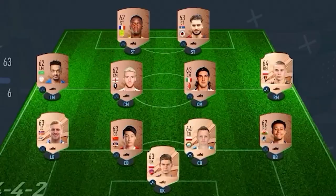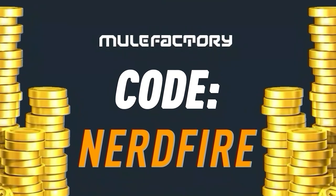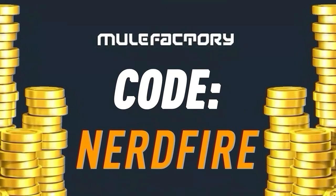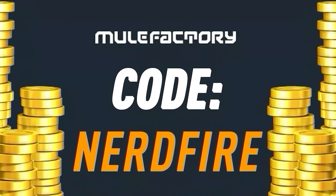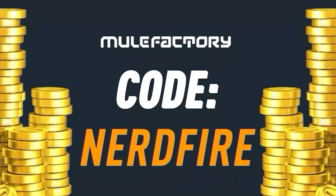Have you guys got a terrible team, no coins, and you want to buy some of the brand new players from the FootCenturion's promo? Look no further than MuleFactory.com. Go over there to get the cheapest, most safe, reliable coins and use the code NERDFIRE at the checkout for 5% off your order. Link is in the description down below.